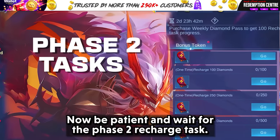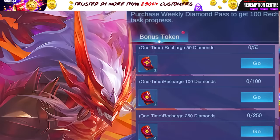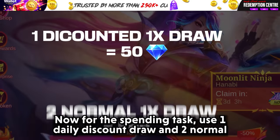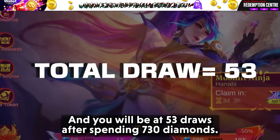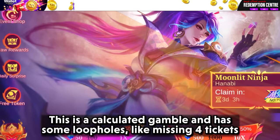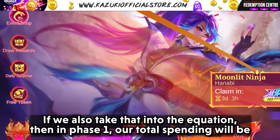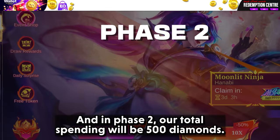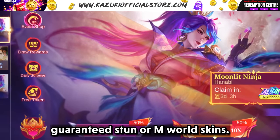Now be patient and wait for the Phase 2 recharge task. When it goes live, recharge 500+ diamonds to get all the free tokens — 13 draws to be exact. Use them to draw in the event and bring your counter to 47 draws. For the spend task, use 1 daily discount draw and 2 normal draws to complete the 250 spend task and get 3 more extra draws. You will be at 53 draws after spending 730 diamonds. Remember the event can also grant extra crests. This is a calculated gamble with some loopholes, like missing 4 tickets from the 500 diamond spend task. Factoring that in, Phase 1 total spending will be 545 diamonds at 35 draws, and Phase 2 total spending will be 500 diamonds, leaving you at 59 draws — guaranteeing Stun or M-World skins.